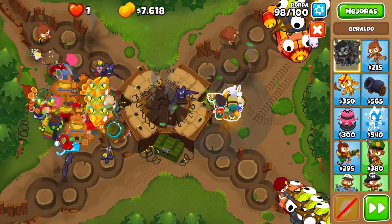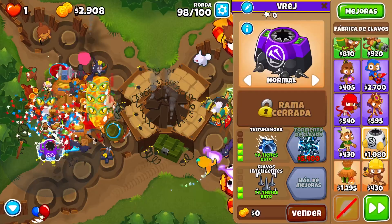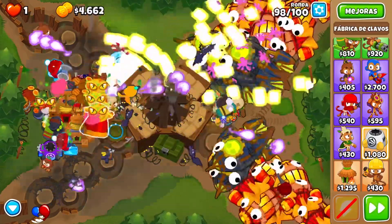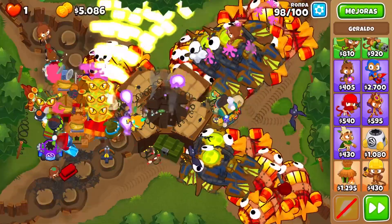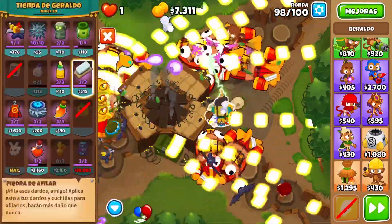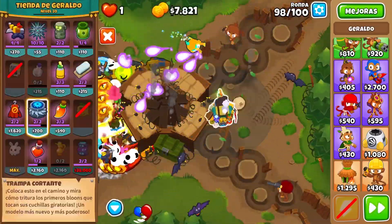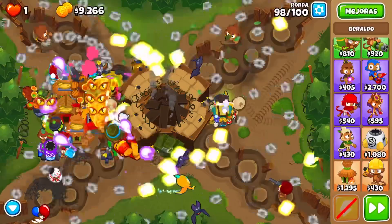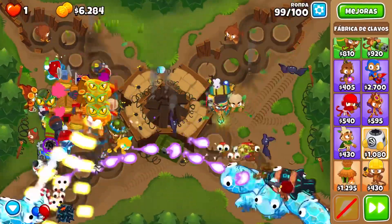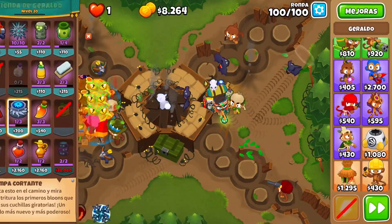Alright, so round 98 is coming up. We'll put that genie down to do some extra damage. And then I'm going to be going for a spike storm to deal with round 100. I'll keep a rejuve for the spike storm. And then I'm going to be using the maelstroms here to deal with some of these ZOMGs. You can also use the creepy totems — they're actually really good, pretty underrated, you should try them out. We can sabo round 99, and then use that spike storm.